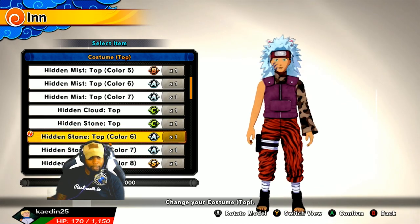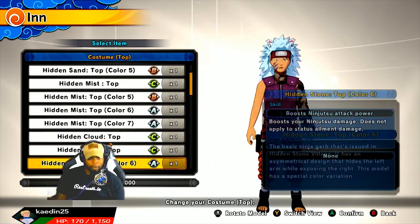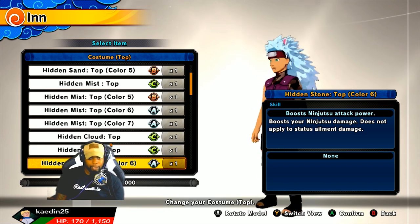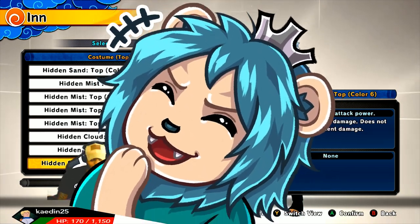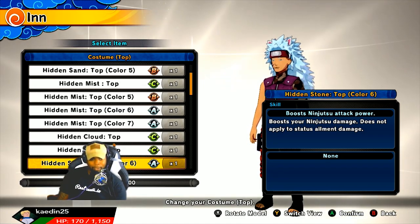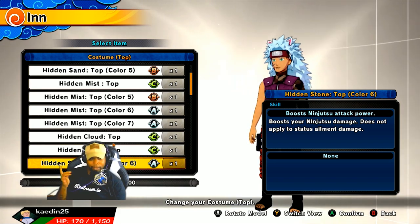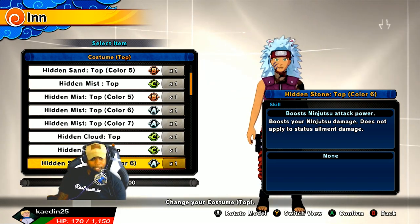Let's look at this hidden top stone, color number 6 here. For all you guys that like purple — boosting the GC damage. Does not apply status alignment or element. I can never say that word, but it's pretty much the element that you would get — poison or whatever, loose ninjutsu, those type of things.